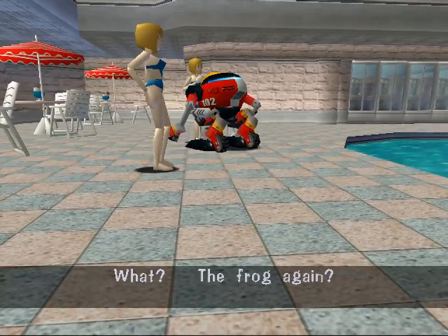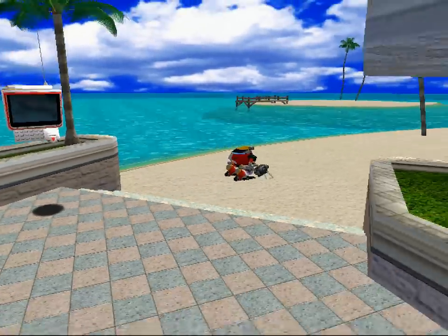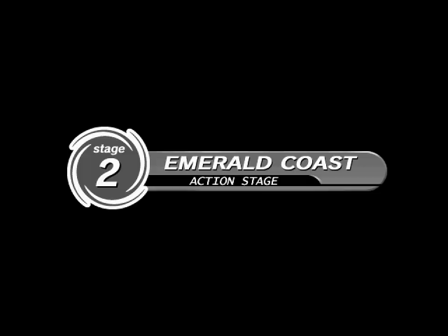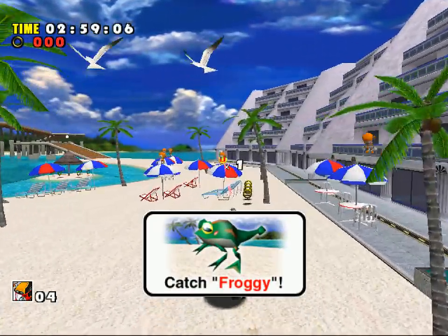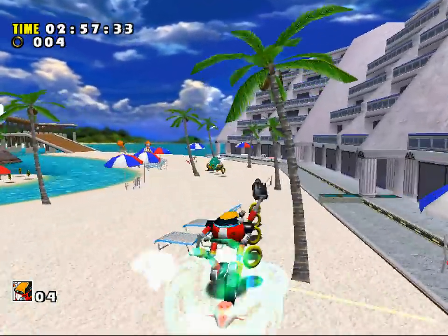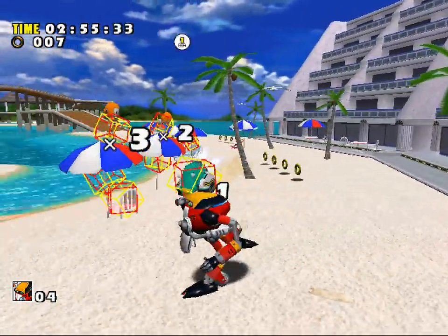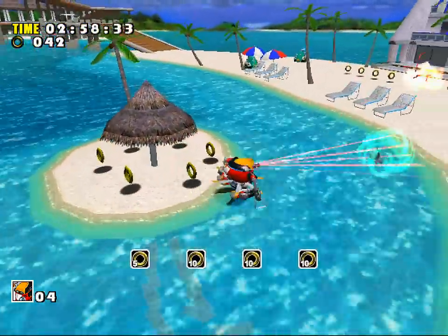I have competition for the frog. I must hurry up. Here we go. Compact mode. Emerald Coast, here we go. It's been a while since we've been here. Catch Froggy — got it. Destroy monkeys. A little lag there. Here we go. Destroy the universe, if you can — if that would be really good.